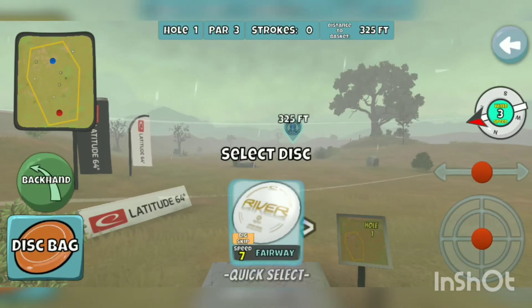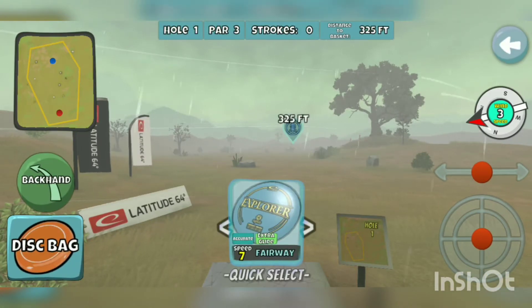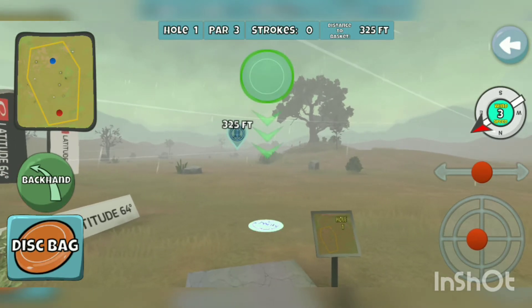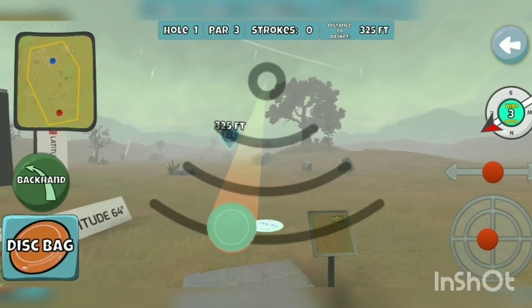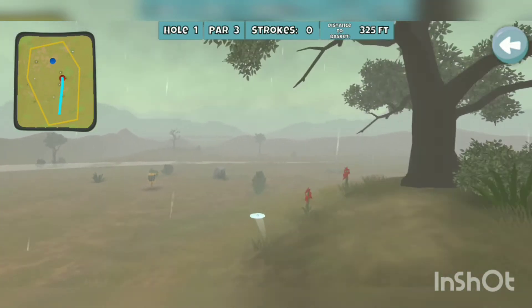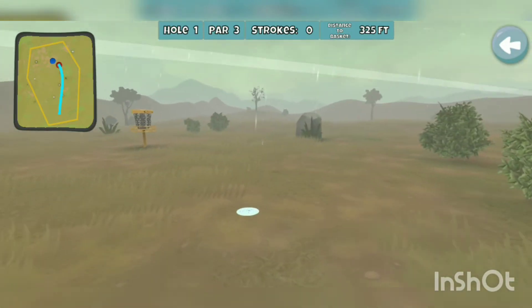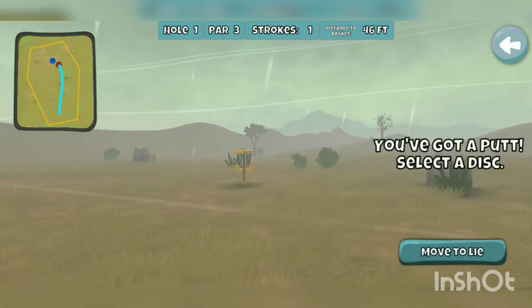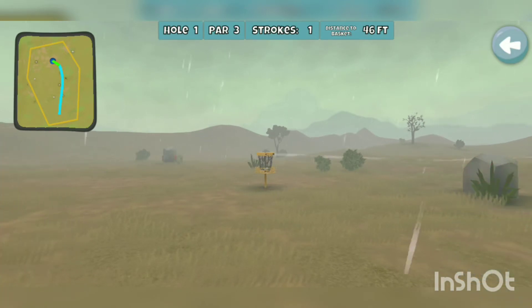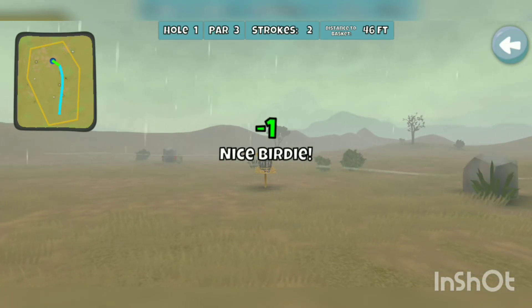We need seven under to get the three-star, and it's been a pain. Hole one, par three, 325 feet. We have a three-mile-an-hour right-to-left headwind. Put the musket — it's pretty stable — out on an anhyzer, and let's just start off with a birdie. That's what we need. Remain calm, start off with a birdie. There it is, in the basket — birdie number one.